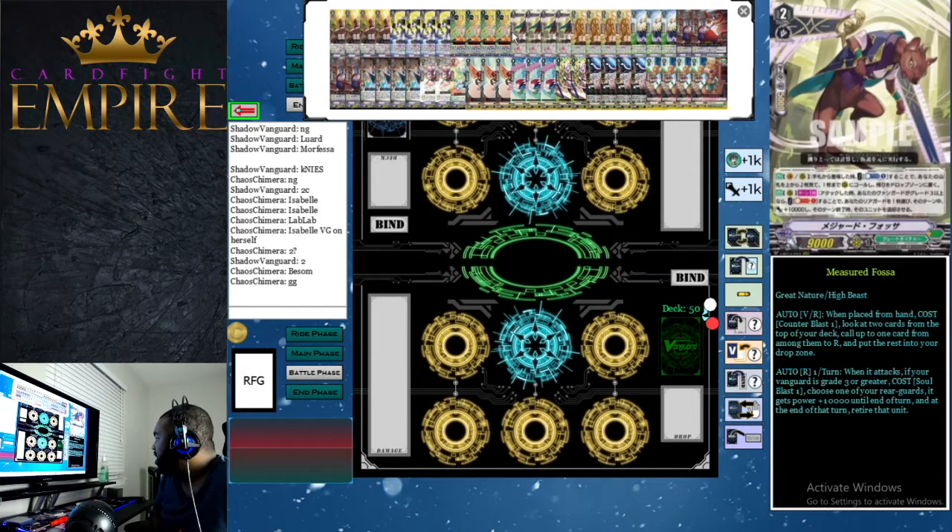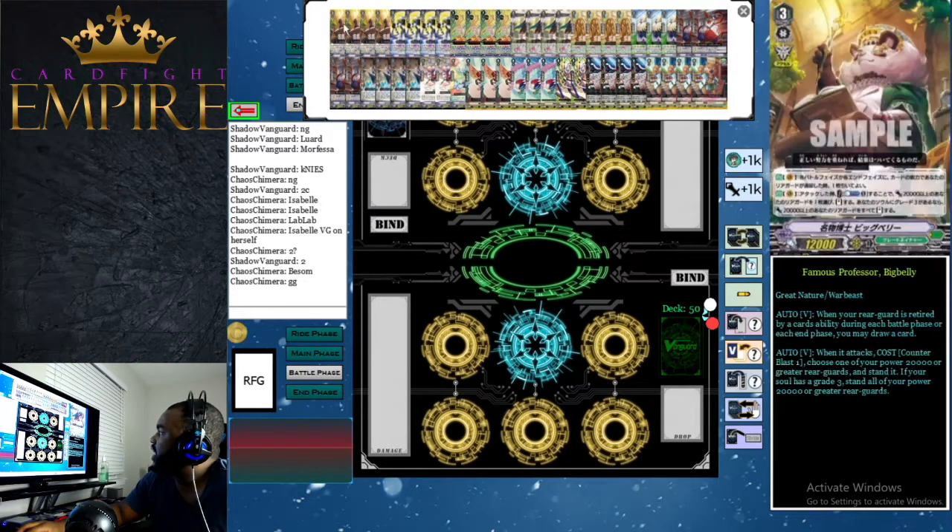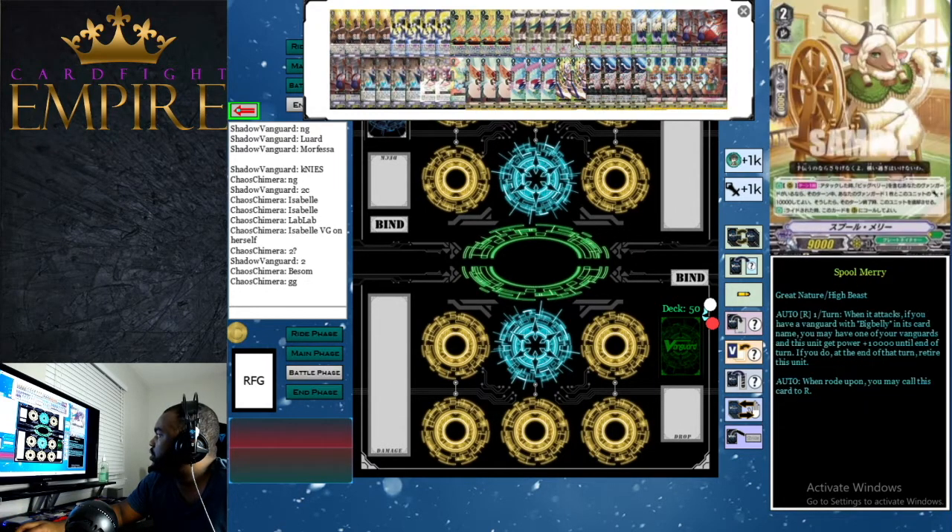Fossa's other rear guard ability is once per turn when it attacks — if your vanguard is grade 3 or greater, which means it's not reliant on your opponent being grade 3 — you can soul blast one, choose one of your rear guards and it gets +10,000 power until end of turn, and at end of turn retire that unit. This procs Big Belly, letting you draw a card when that card retires at end phase.